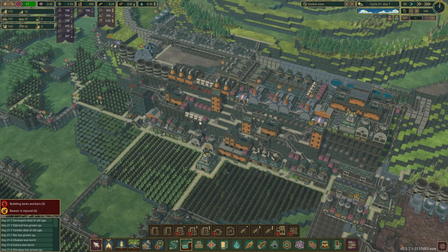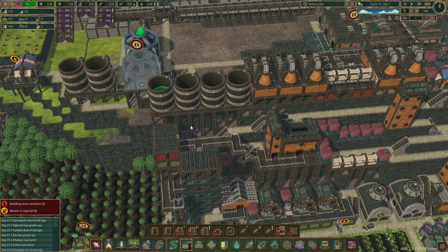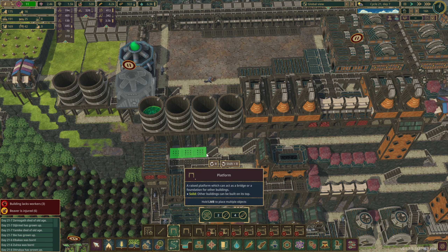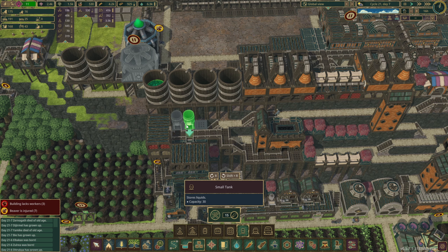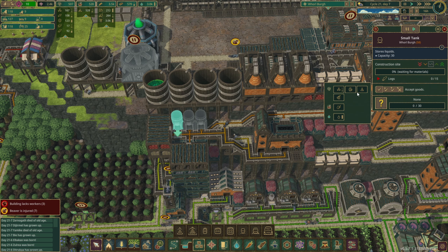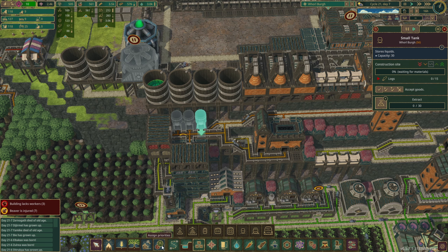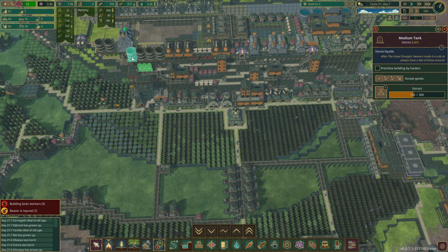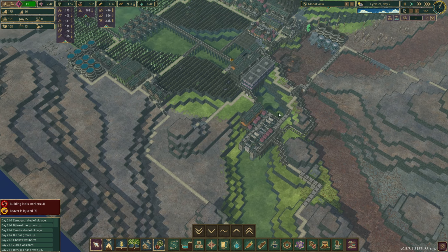Do we have extract being made? We do. But we do not have extract storage in this district, so we're going to need to get some. Let's put in maybe 3 platforms right there, and then get 3 single storage facilities for the extract — that'll be enough for now. Let's get that built, because I'd like to start getting some of this extract transferred over.